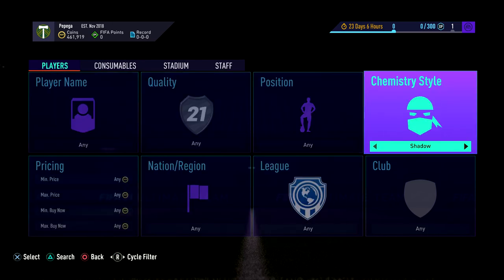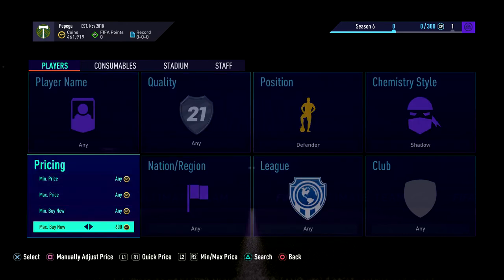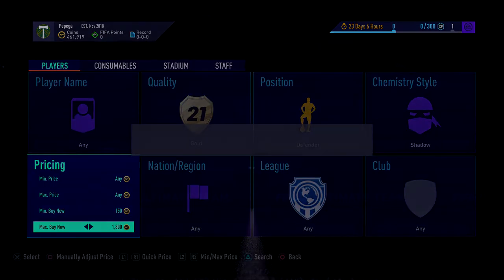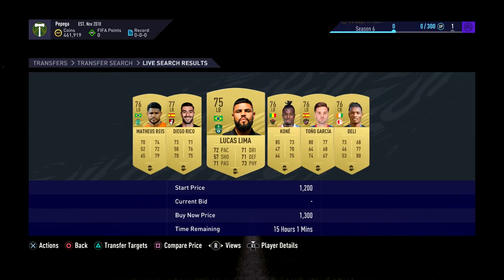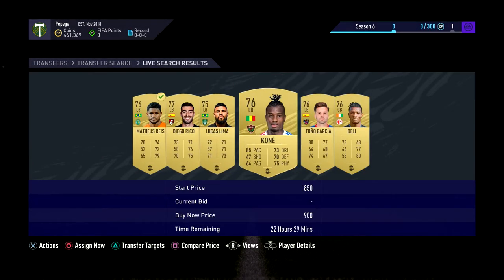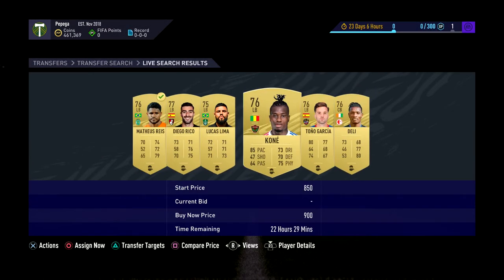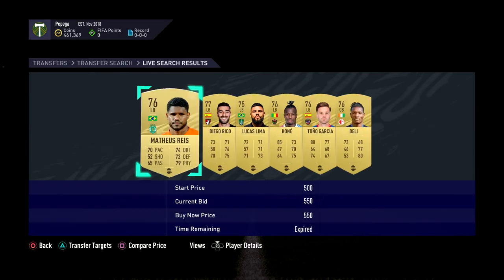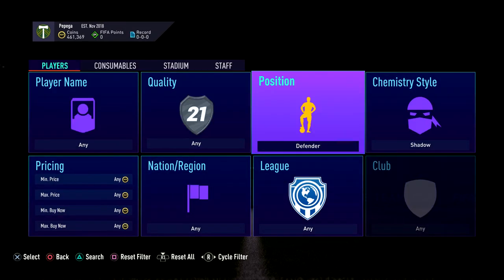Method number 4 is a very basic method. You go shadow defender and look in here at about 2k — or gold at maybe 1.8k. You can see here — this guy is 550 coins. He'll sell on for 1.2k throughout the day. That just shows how easy this method is to do. Really nice — 1.2k for him.